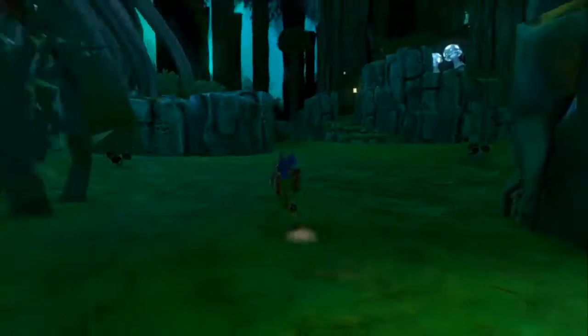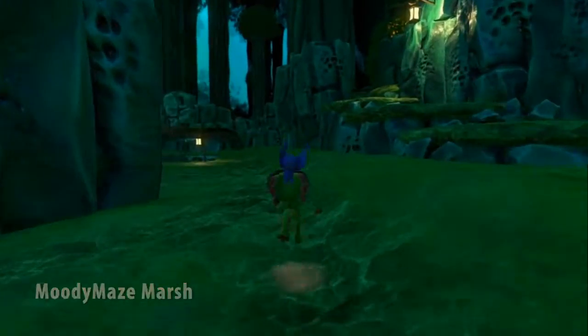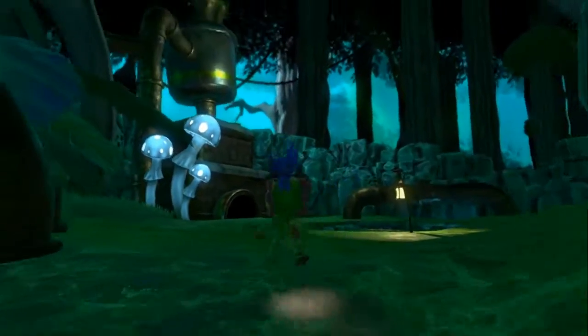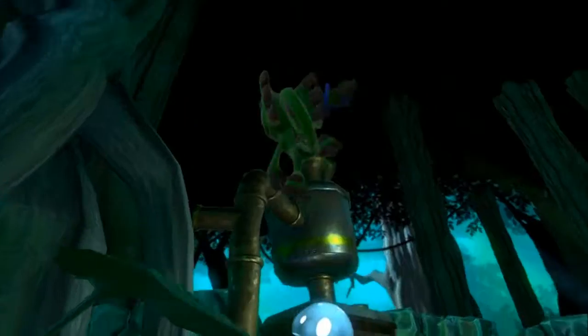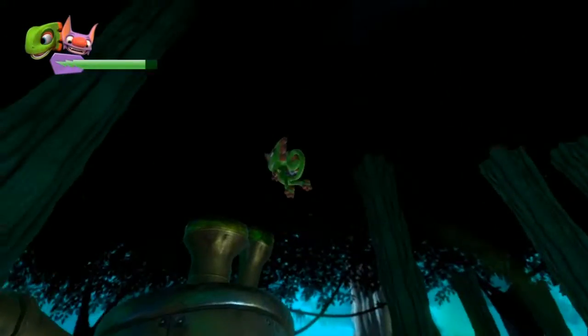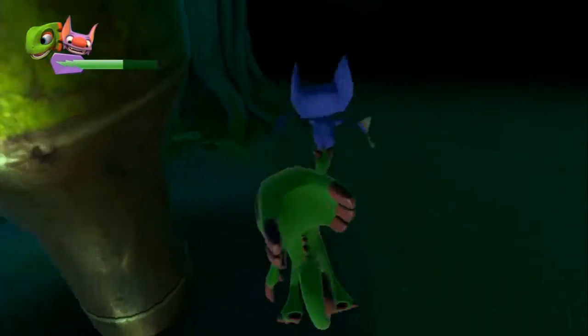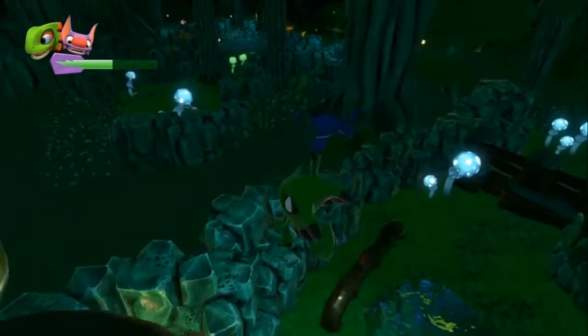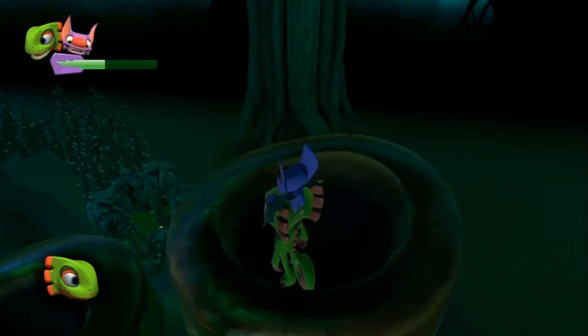I think you need the fly ability to get it. For World 3, it's nearby the Frogger log section. Just go backwards and you should see this building over here. It is inside one of these little pipe things at the top. I don't know if you can make it without flying, but flying will definitely get you to it. And the skull is right there.